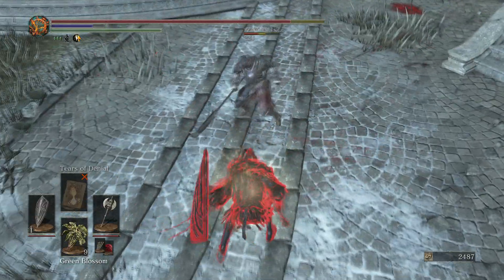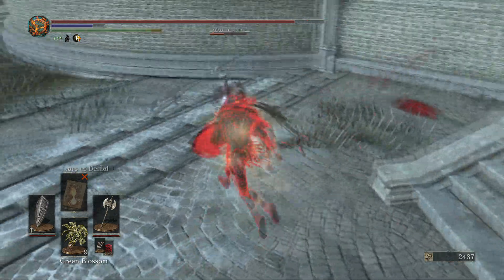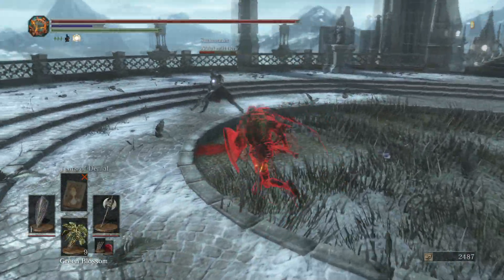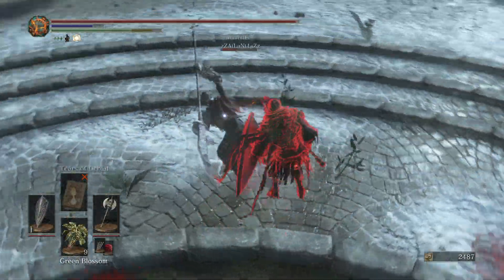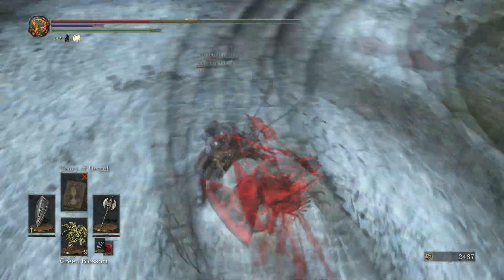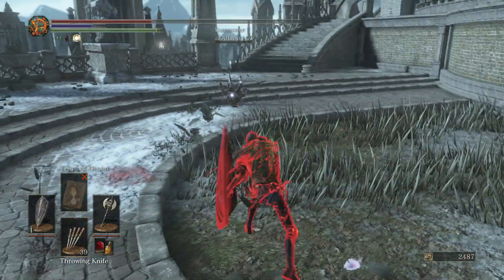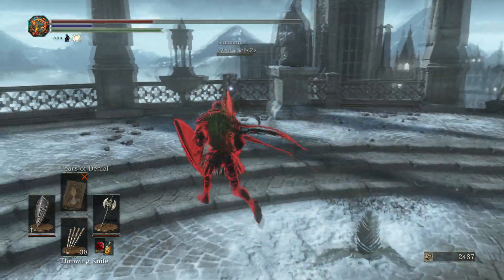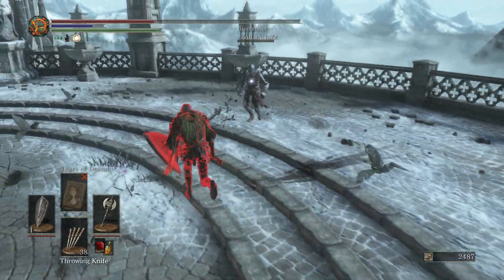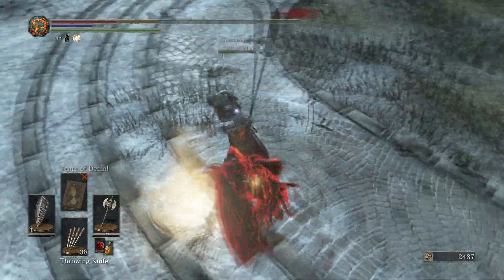I've said before when reviewing the Dragon Slayer Axe that small axes in general aren't that great, but it just takes experimenting to learn what makes a weapon class work. Using the axe with a shield definitely makes it a lot more viable than it is by itself. You can rush down your opponent, keep them rolling, mitigate all their attacks with the shield, and then go in for punishes on rolls.